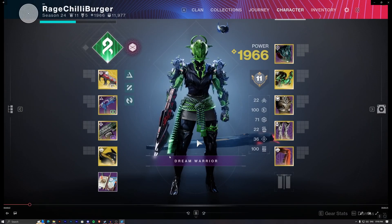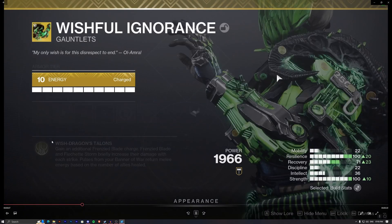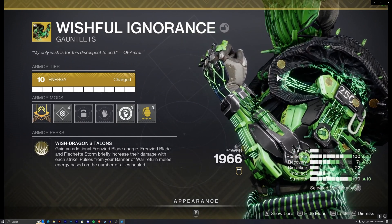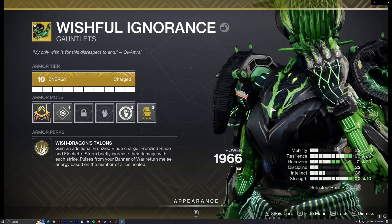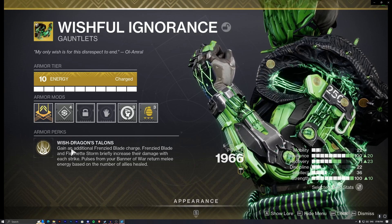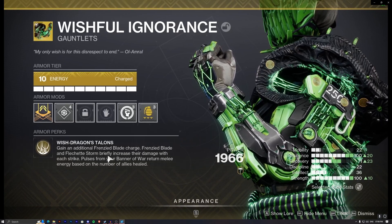In today's video, I'm going to talk about the new Titan exotic Wishful Ignorance. You can obtain it from the end of the legend campaign after The Final Shape. The description says the frame gives you an extra Frenzied Blade charge, and a successful Frenzied Blade strike grants you damage. It also says the pulse from the Banner retains your melee energy based on the number of allies healed.